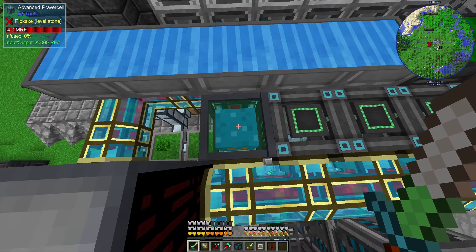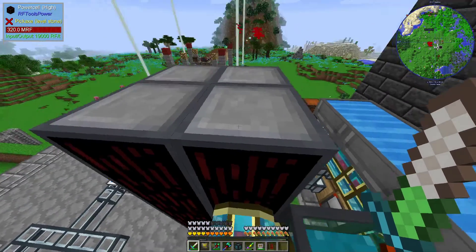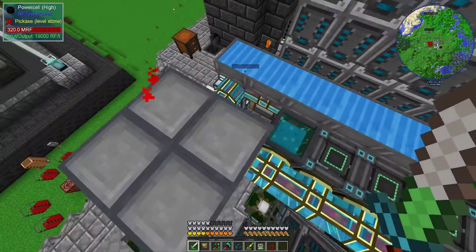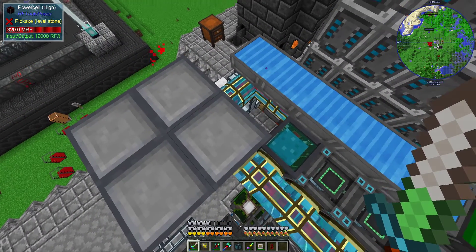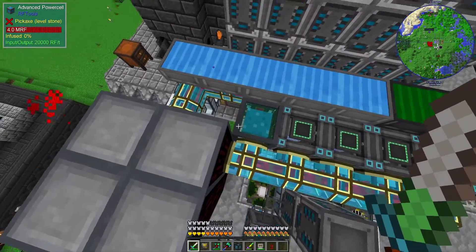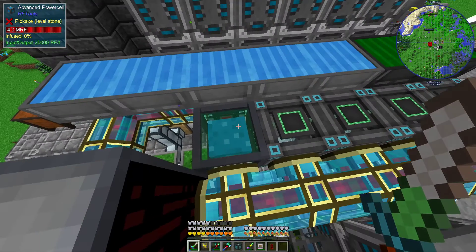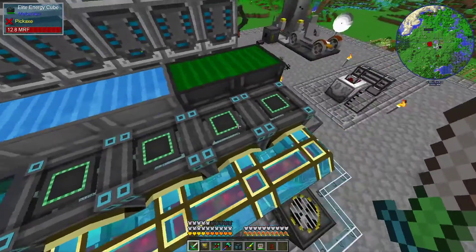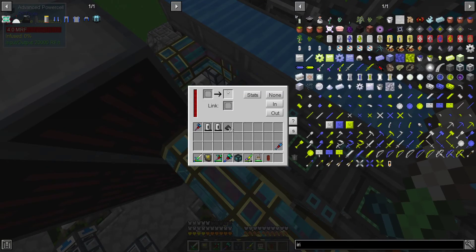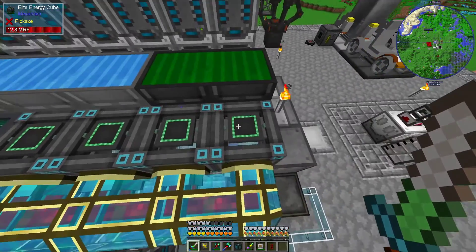It's not a great setup but it'll do for now and it allows for maximum power output while still having a battery backup. One of the things I do like about these elite energy cubes is they have a much higher storage amount for a single block. It's 4 million here, 12 million here, this one's 320 million. Power cells are pretty cool — they go up I think it's like 1000 for every block you put up. I'm not sure if there's a way to upgrade the advanced power cell, and I know there's a way to make it wirelessly powered as well.